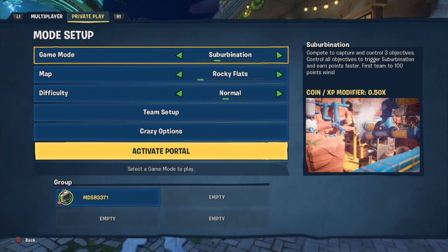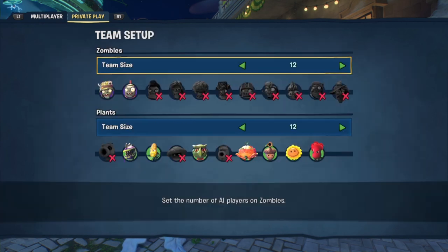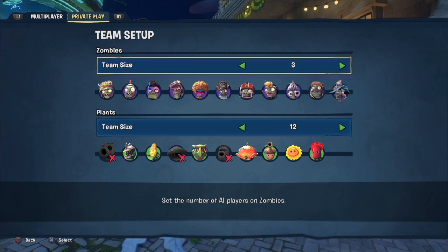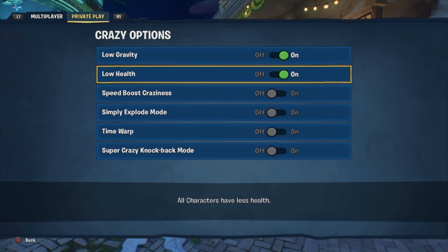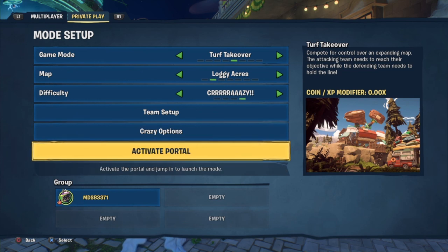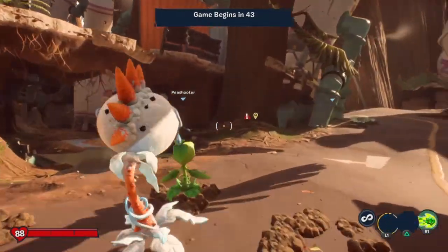Let's try one of these. I'll do an easy one — maybe turf takeover — where I know it won't take too long. Crazy team select — there we go, you can see the teams now and how many people you can have. I guess we'll just have everybody. Crazy options on everything — we'll turn on crazy. I'm just going to play as the chomper. All right, here we are.